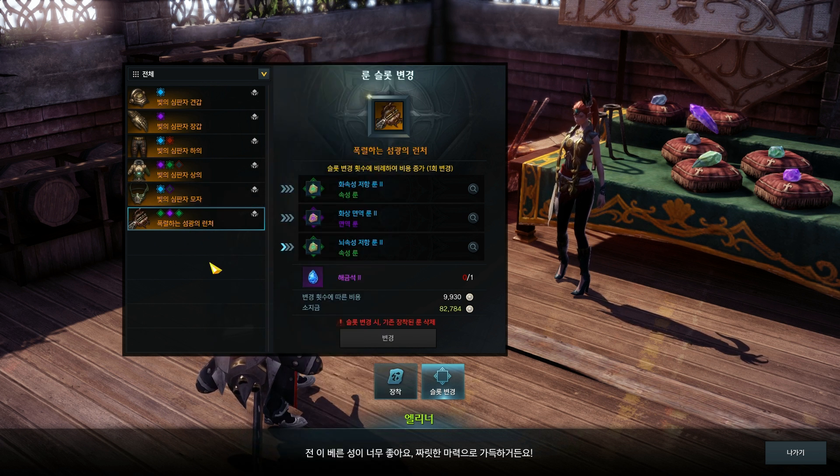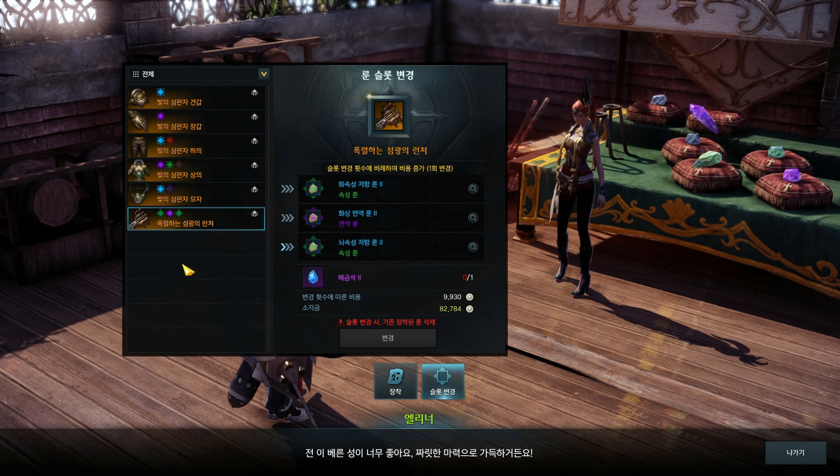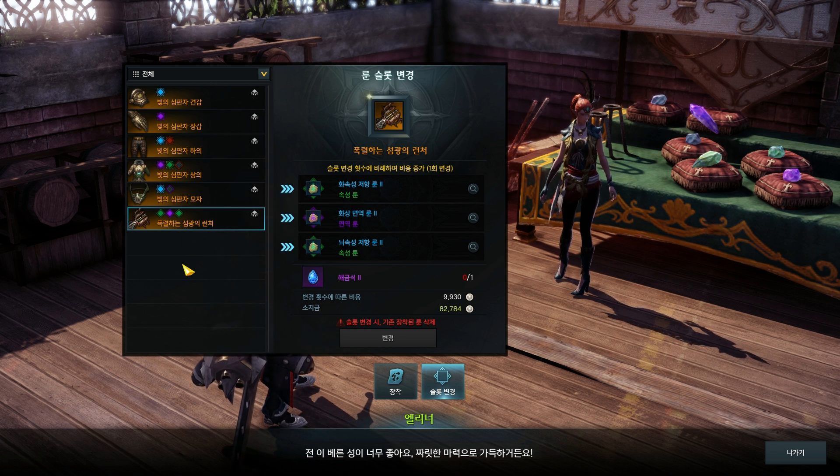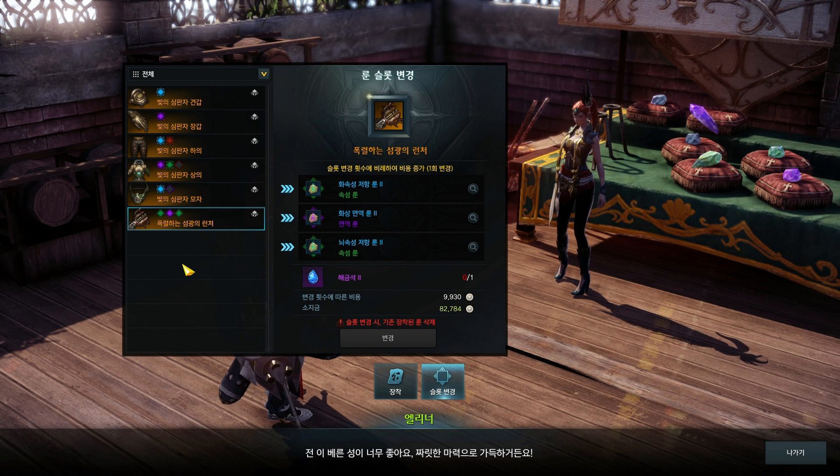What about the rest of the slots? If you have two amplified purple, one normal purple, one amplified green, and one normal green, you still have lots of slots left. The rest should be either red or blue amplified slots. In red amplified slots you can put base damage increase, which helps in every situation. But since the specific boost from blue runes is stronger against certain enemy types, if you focus on guardian raids as a DPS, you should go for blue amplified rune slots.